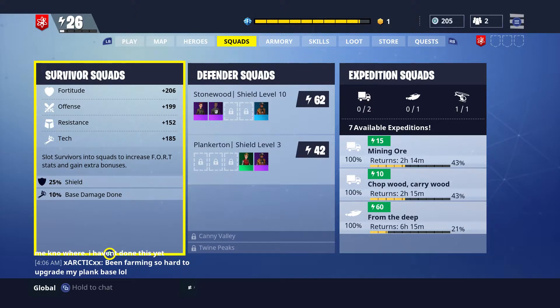You see, fortitude is your life, offense is your damage, resistance is your shields, and tech is your powers for whatever character you have equipped — like the ninja would be the throwing stars and the soldier